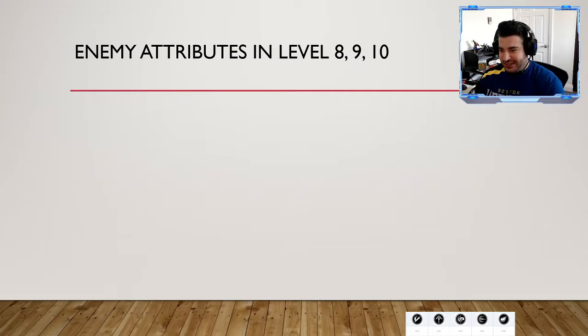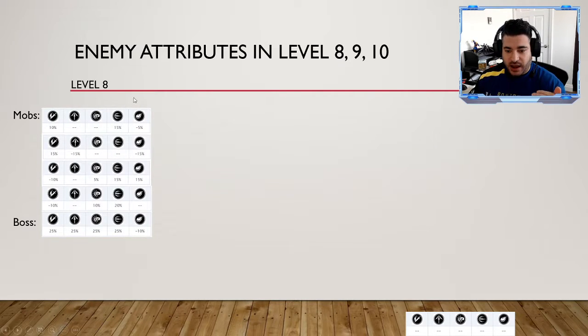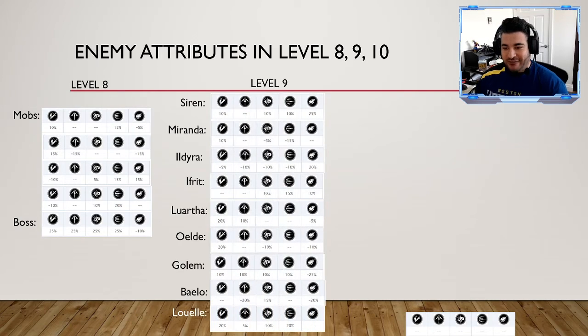For enemy attributes in levels 8, 9, and 10: level 8 has high levels with resist spread out pretty evenly. There isn't one type that's particularly strong or particularly weak. One thing to note overall though — there are a fair amount of missile resists in general, and we'll notice that in the other levels as well. There are definitely some opportunities for slash weakness and magic weakness potentially.